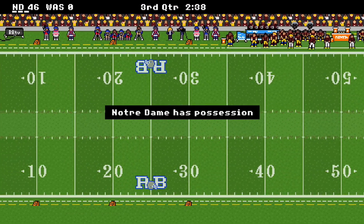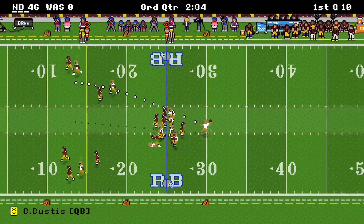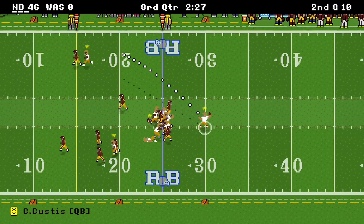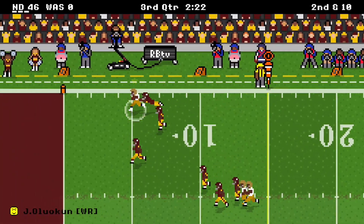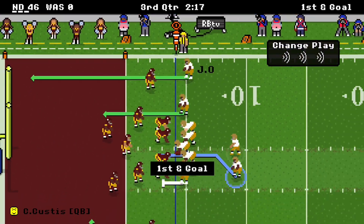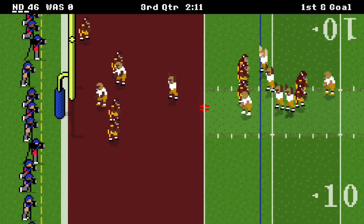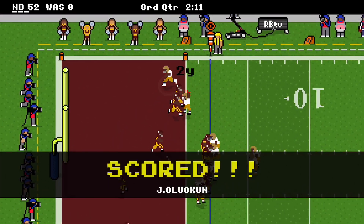Washington runs out the half. They throw a pick to start the second half. We're on offense, taking a deep shot — we overthrew it, or that would have already been 54-0. On second down we hit Oluokun, down at the 4, gain of 21. First and goal — scanning, over the middle, caught. Sweezy touchdown. It's 52-0. Going for 2 — it's 54-0. This is a blowout, baby.